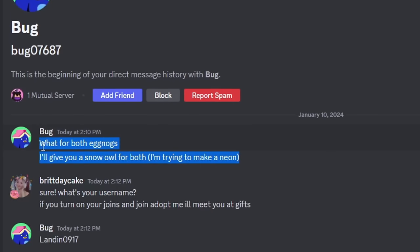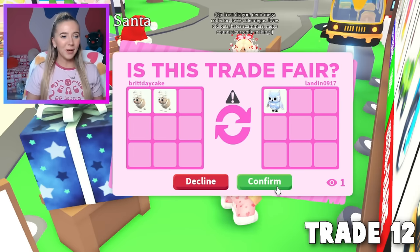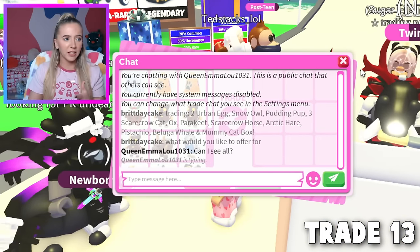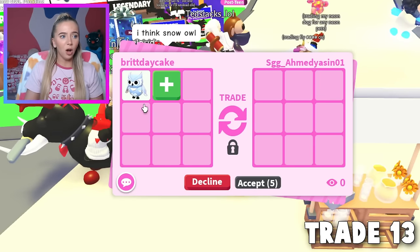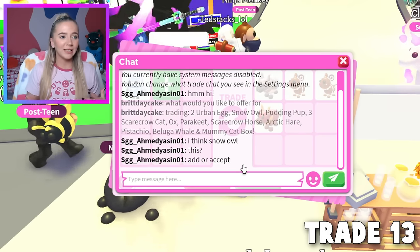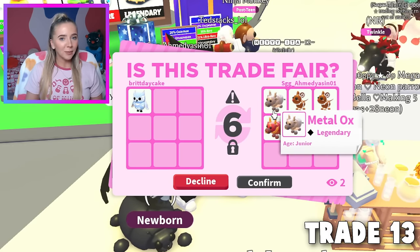The Fishy Army Discord server remains unmatched — someone is going to give us a snow owl for both of our eggnog hairs. We confirmed that as our 12th trade — a legendary for our two eggnog hairs! Next, someone offered for the snow owl and gave us a metal ox and gingerbread mice. They said 'add or accept' and I just hit accept since I can't ask them to add. I'm not mad about the gingerbread mice but not thrilled about the oxen. Trade 13 done.